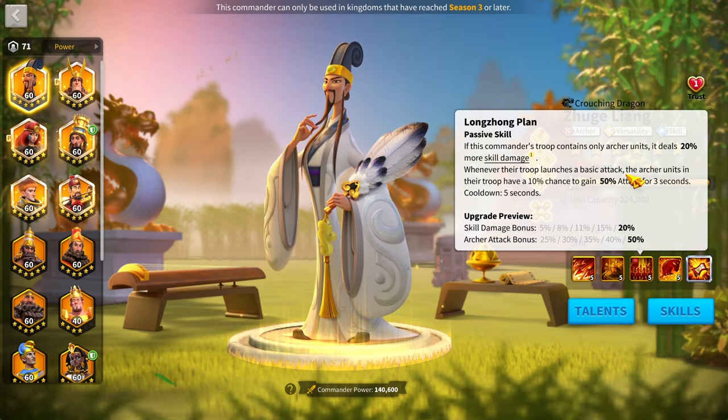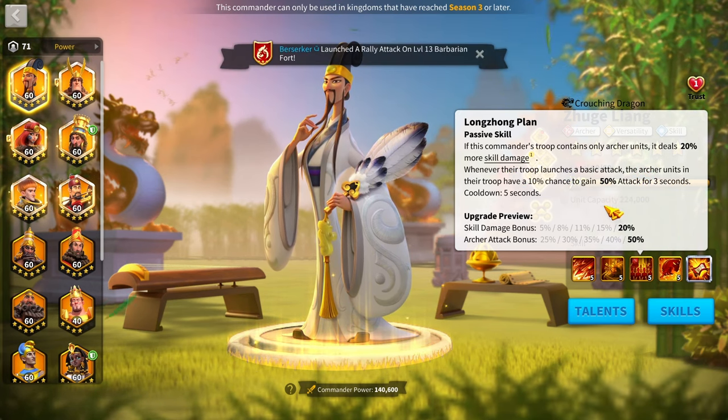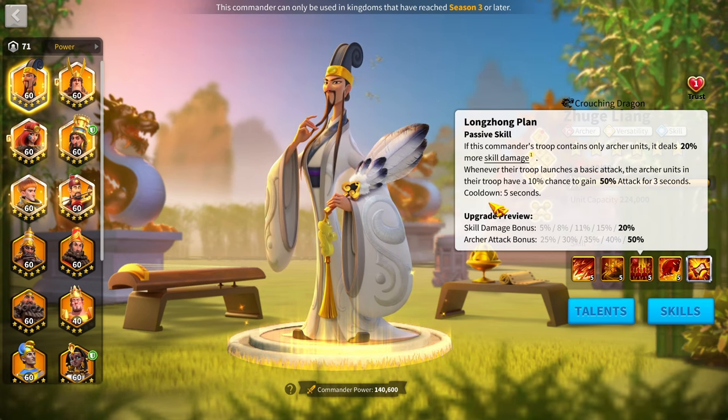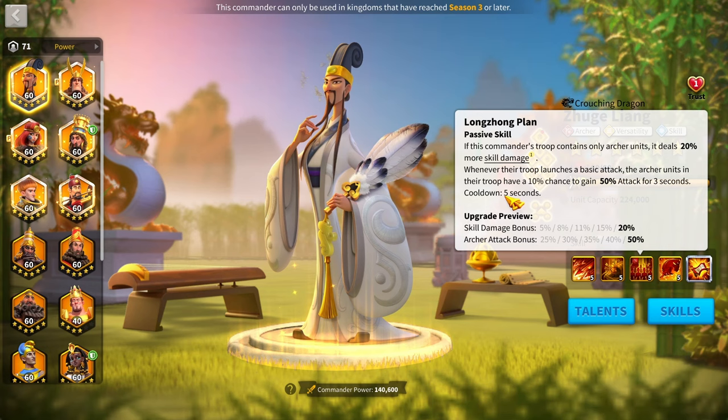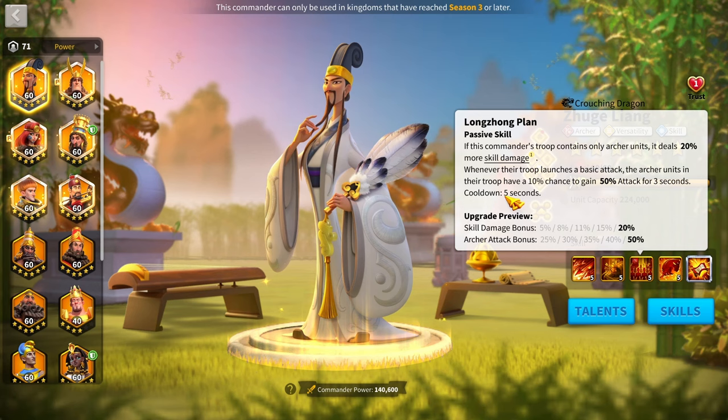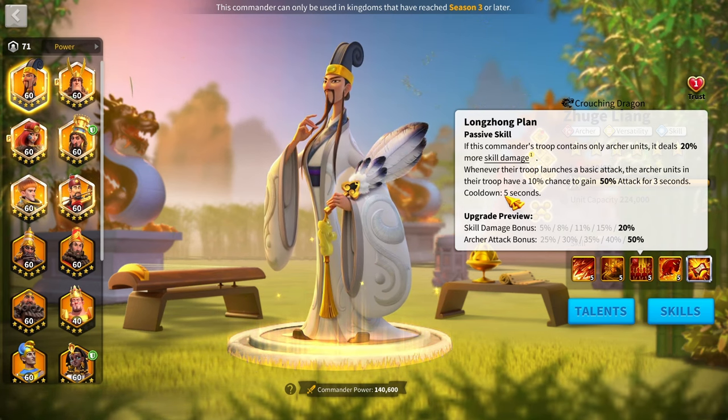He also has a 10% chance on basic attack to gain 50% attack for 3 seconds, with a 5-second cooldown. Since the cooldown is under 10 seconds, you can get a few triggers on this if you're lucky — nice for getting strong white damage numbers or boosting active skill damage.